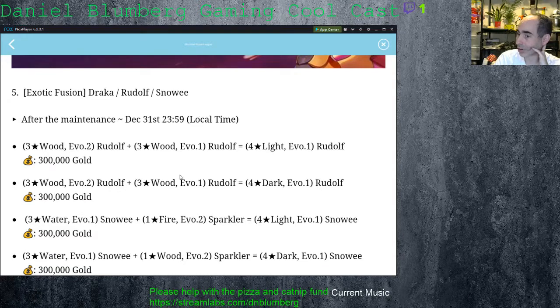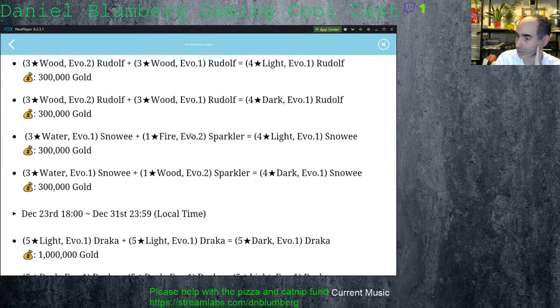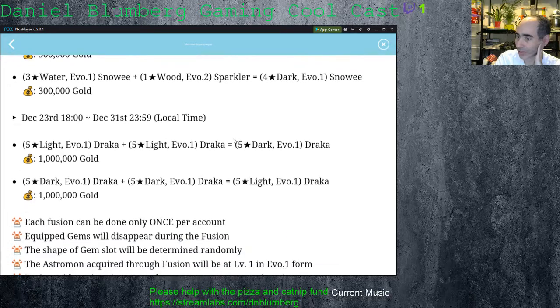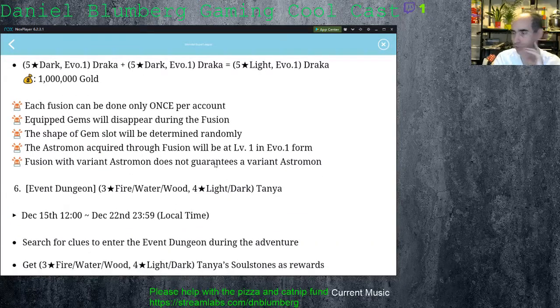The Fusion will be going on for Draca, Rudolph, and Snowy. A Rudolph plus a Rudolph will give you a light Rudolph — the light Rudolph I actually like. An Evo 2 Rudolph plus an Evo 1 Rudolph will give you a dark Evo 1 Rudolph. I actually need to make a dark Rudolph, so that'll be nice — I'll probably keep that this time. And then for the Snowy, you can get the light Snowy and a dark Snowy. I might actually end up doing the dark Snowy and the dark Rudolph. For the Dracas, the fusions let you make two lights into a dark or two darks into a light — really expensive, but if you've got it and want it, you can do it.